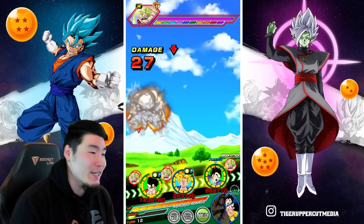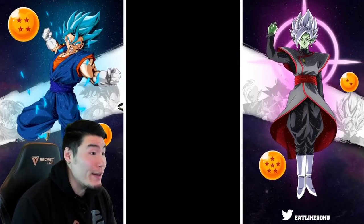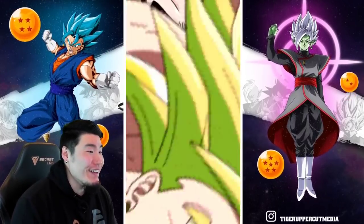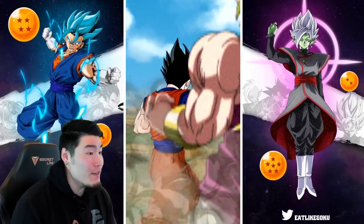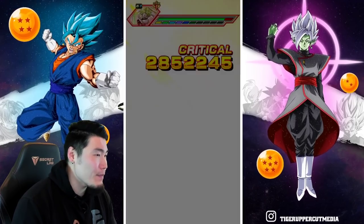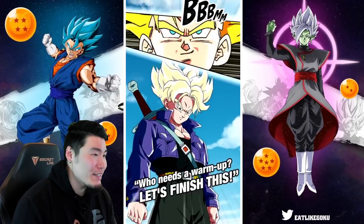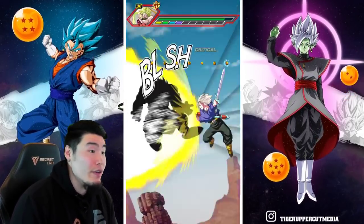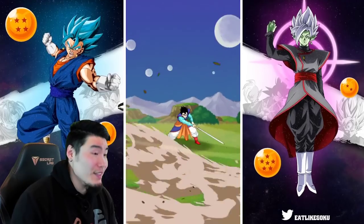Alright, here we go. So we got the Ultimate Gohan slash Super Saiyan Trunks rotation. Let's have a little bit of fun with these guys. Gohan taking no damage — because that's just what he does. I thought we would take at least a couple hundred or like a thousand damage, but I underestimated Gohan, clearly. Double supers for the Ultimate Gohan. Hopefully we still get to see Trunks attack at least one more time in this showcase.